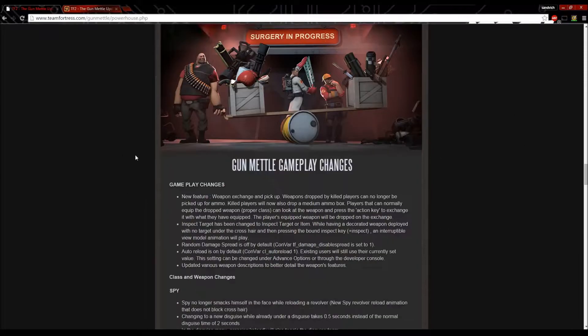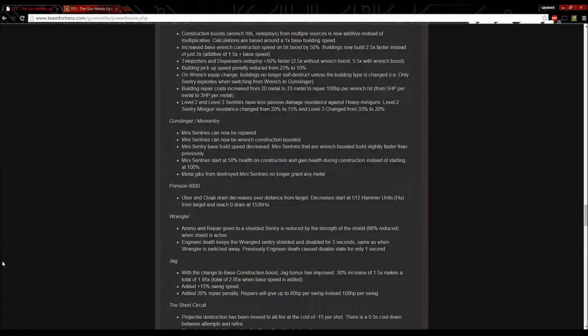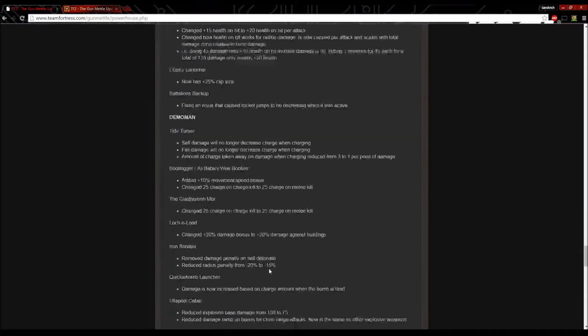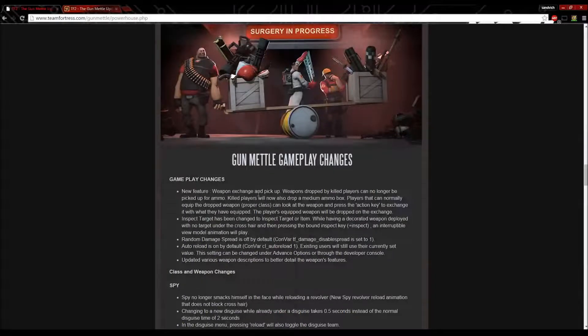Gun Metal gameplay changes: new feature — Weapon Exchange, already covered. Inspect Target, already covered. Random Damage Spread is off by default — convar tf_damage_disablespread set to 1. Auto Reload is on by default — convar cl_autoreload 1. Existing users will still use their currently set value. These settings can be changed under Advanced Options or through the Developer Console. Also, various weapon descriptions have been updated to better detail weapon features.